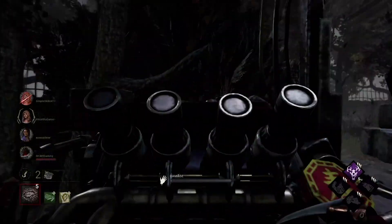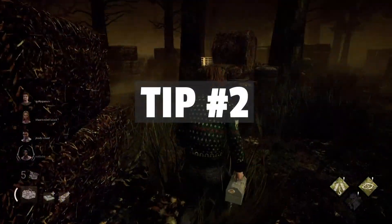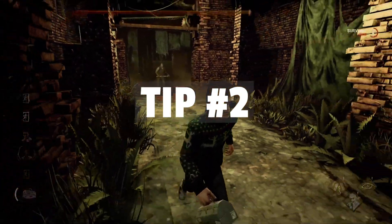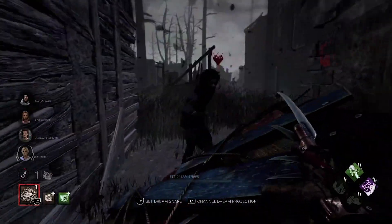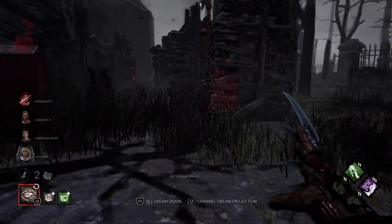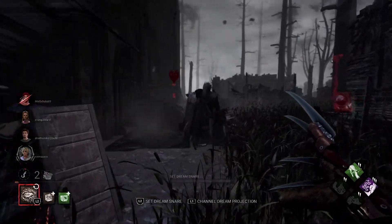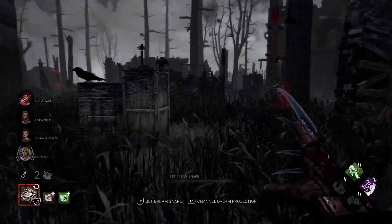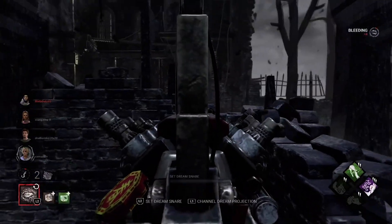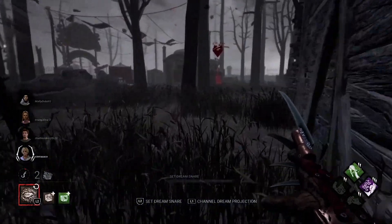Speaking of generators, let's talk about something else to watch out for. There are seven generators on the map and survivors need to complete five to open the gates — so think about which generators make the most sense for you to block. If survivors have gotten four of the outer generators, the remaining three could be very close together. This gives you a good opportunity to stay close by, moving back and forth between the three to apply a lot of pressure on the survivors.